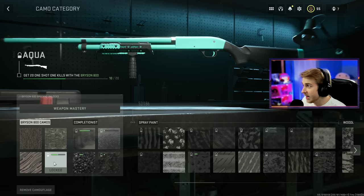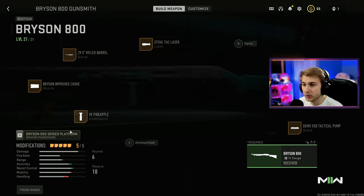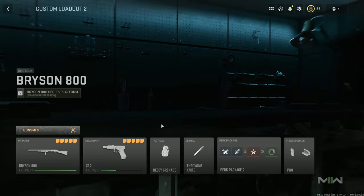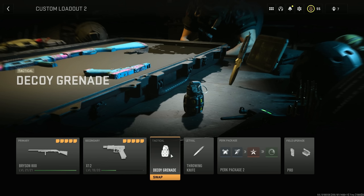This is going to be the only challenge I don't think I'm going to like. We're going to start off getting the Aqua and the Azul camos with the Bryson and the X-12. Here is the class I'm working with for the Bryson, and here is the class for the X-12. This is mainly for leveling but I'll keep it for now. Let's hop in and start unlocking some camos.